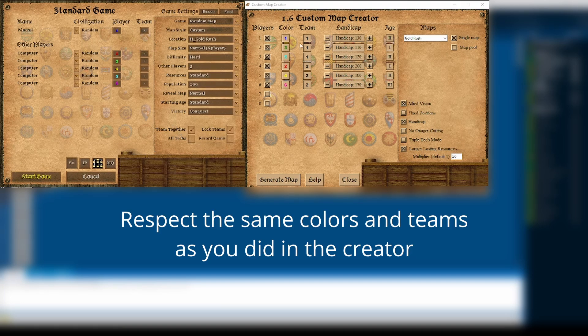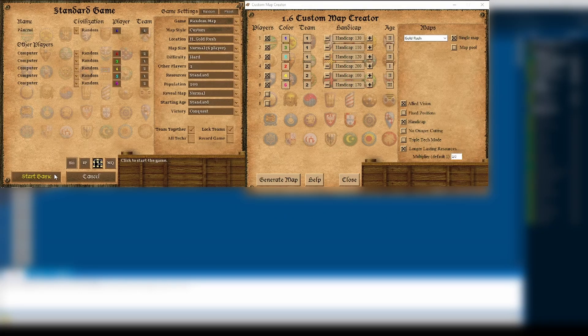Before launching the game, make sure that you have set the player colors and the settings exactly as you did in the custom map creator, otherwise you may end up surrounded by enemies. Thanks for watching.